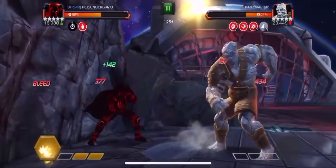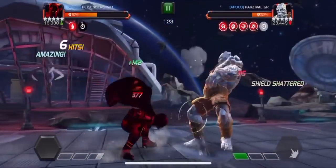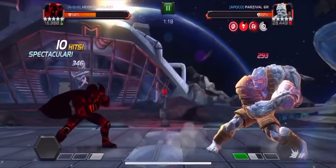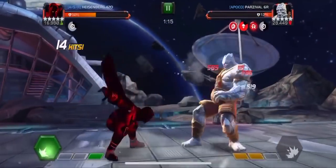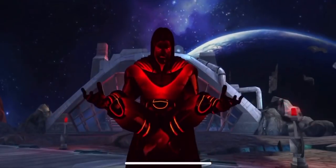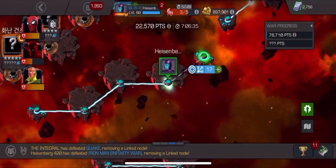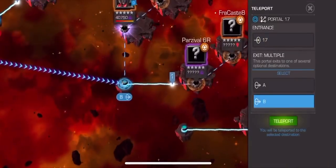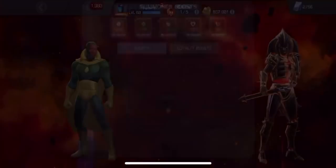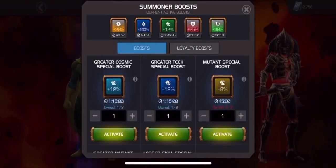Once again I try to evade the L2 — you'd think I would learn the first time that you can't evade the last hit of his L2 against the wall without Dexterity, but no, I got clipped again. Another bleed procs, but it's okay because Fear the Void gives me a Petrify debuff on him, and Korg on node 24 goes down. Pretty fun fight — I was a little anxious since I'd never fought Korg on that buffet node before.